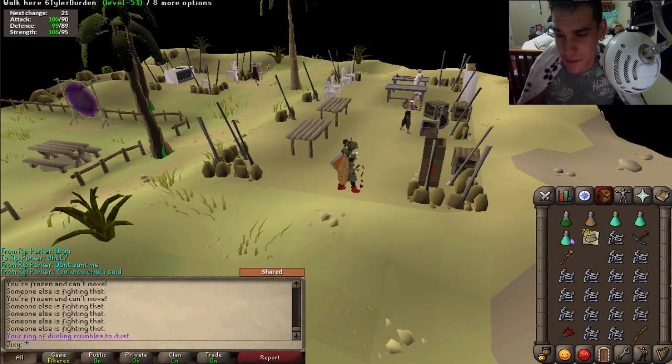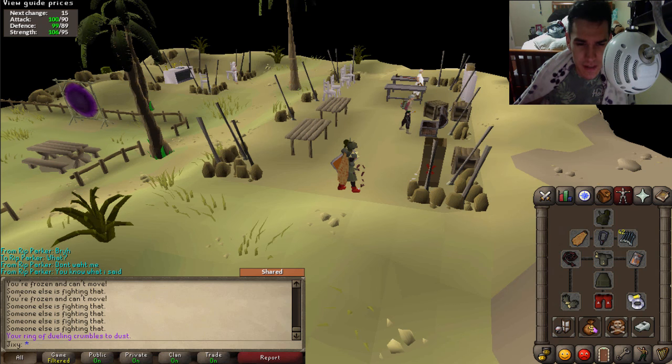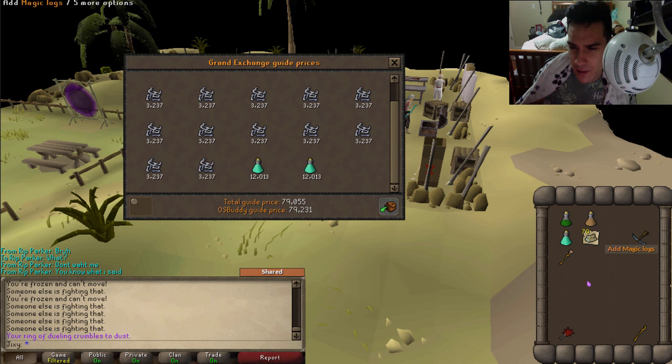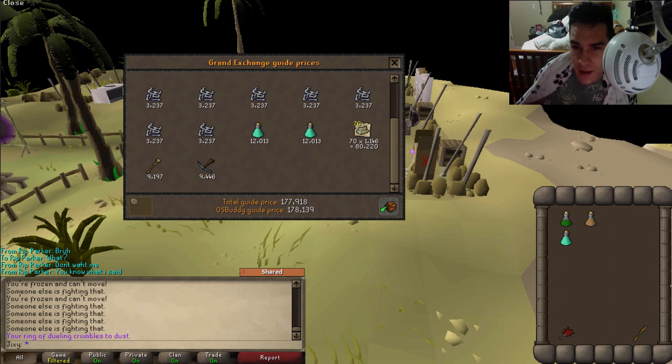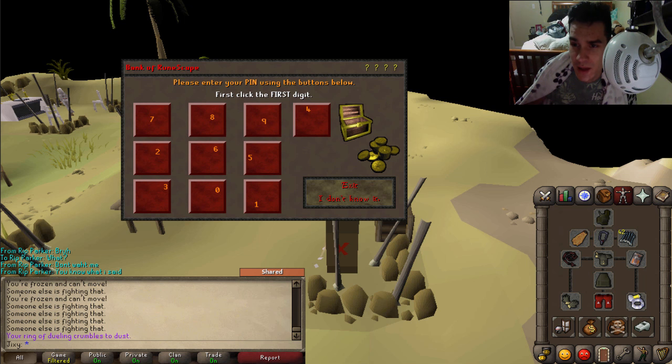That was a successful trip to Skeletal Wyverns! Let's check how much we made in one trip — usually it's about 150k to 350k unless you get really lucky. These bones are about 55k, two prayer potions from the drops bring it to 79k, magic logs add another chunk, an earth battlestaff is about 10k, making a total of around 178k in about 12 minutes. Not too bad — let's go bank that.